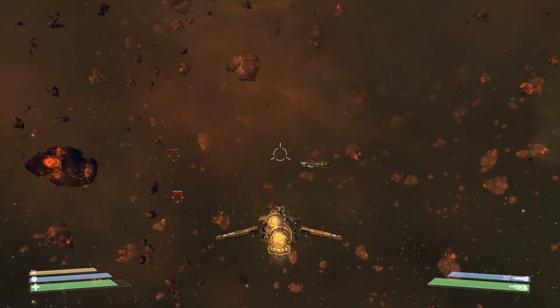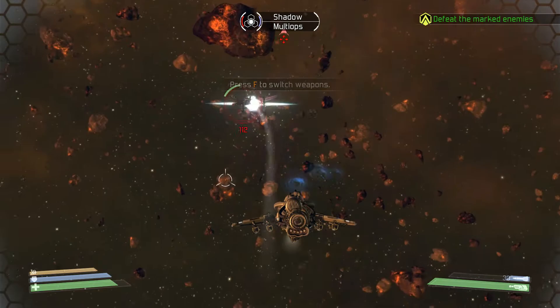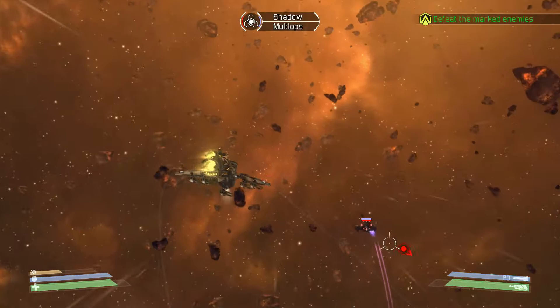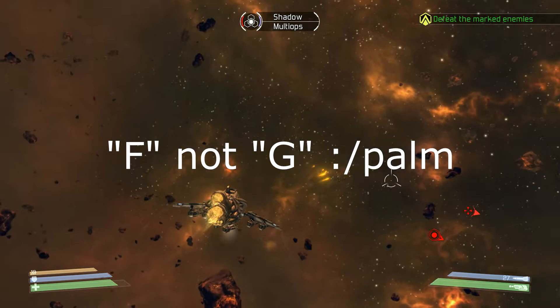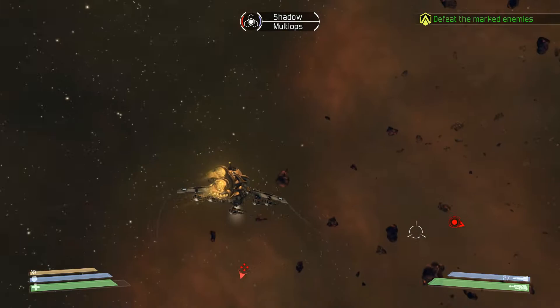That was laggy. Let's lock him in. Holy shit — faster, faster, faster. Can we get her? Why did that miss? Let's change our weapon. There are two different weapons — one's better for getting past the shield, the other one's better for doing other things.